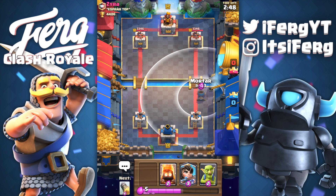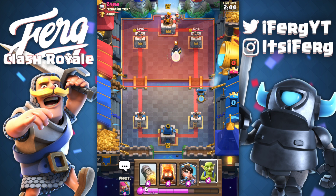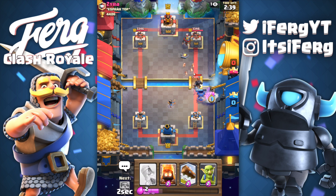We're playing against a guy called Zyra — I'm not really sure how to say that, it's a Spanish name. He is level 12 so we should be able to come out with a win. Our archer actually died to that dark prince right there — that was a bit unfortunate, a bit of a bad play.